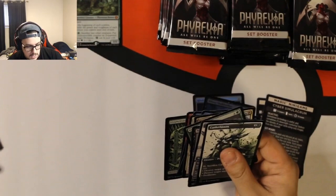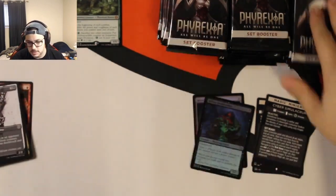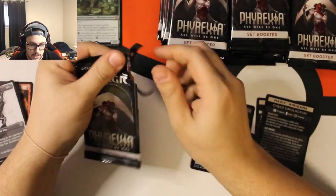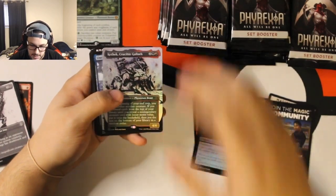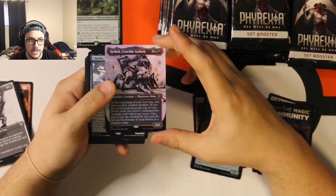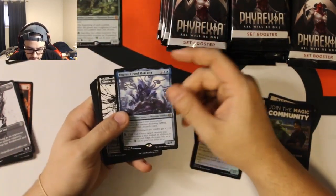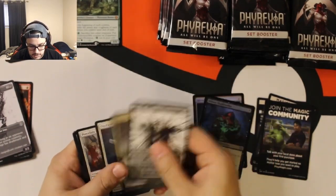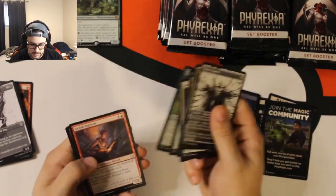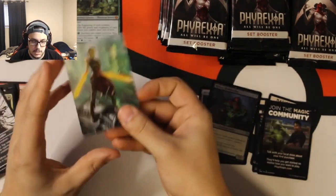I believe Minor Misstep is the only really good card from — ooh, nice. We got a Kethic, Crucible Goliath — that is a Showcase Foil Rare. Then we got Grand Meditecht and Sinew Dancer. A lot of uncommons in that pack. Bolt Charge and Planes. And then Nahiri — nice little Nahiri there.